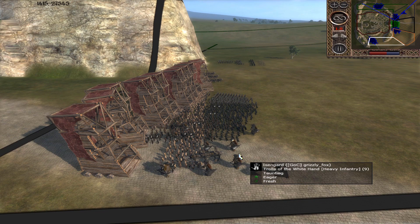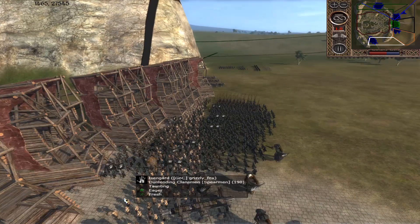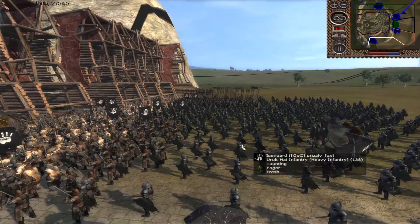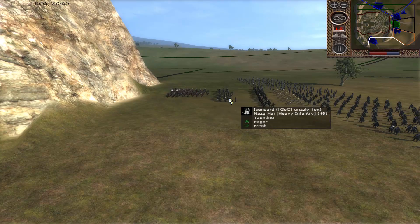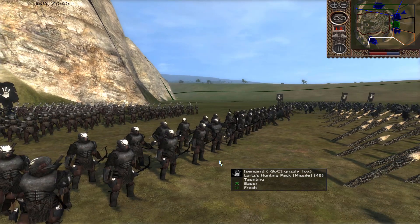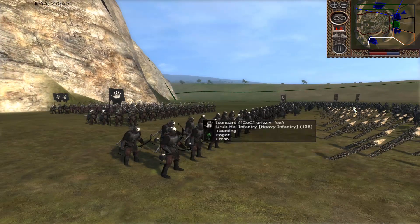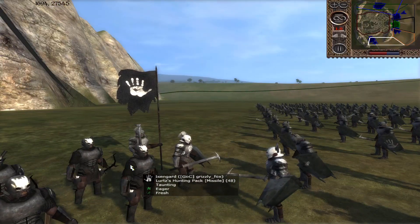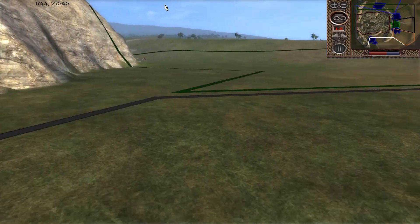Grizzly Fox is to Beastie's right, playing as Isengard. He's got his Trolls of the White Hand — a nice big blob. It looks like we've got the Klansmen, Uruk-hai Infantry, some Pikes, more Klansmen, Berserkers, Nazgul. He's got the Dunlending Hunting Pack — you don't often see these guys in the field. A nice small ranger unit. I'm pretty sure they're still body-piercing, not armour-piercing, but they're pretty damn good in melee after they've used up their ammunition.